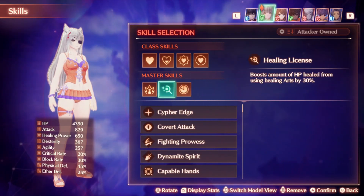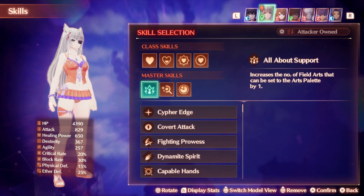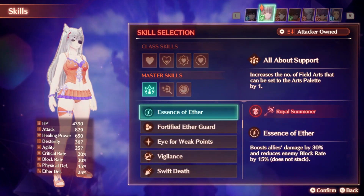Healing License will boost the amount of health healed by using healing arts by 30%. Truth be told, this is probably a little bit overkill, but if you want to just get those max HP heals from pretty much any situation, this can be a nice skill to boost your healing as high as physically possible. For my final skill, I'm running All About Support to increase the number of field arts that can be set, which will allow me to charge talent arts up faster and provide more support to the team. Other good skills to consider are Essence of Aether and Swiftsong, which are the other two party support effects — those should pretty much be run on every single team.